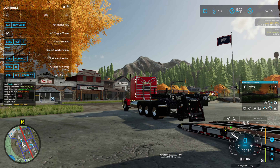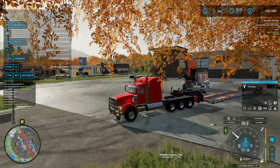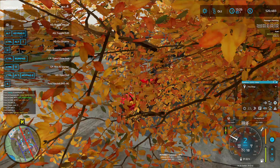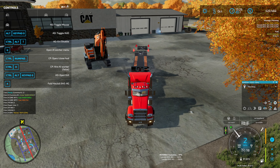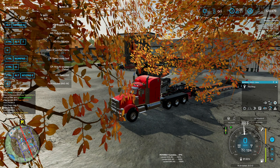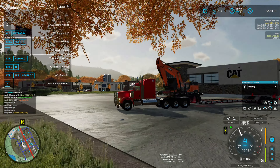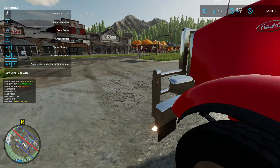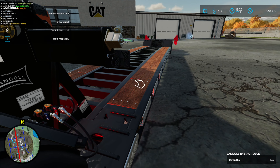So that will disconnect there - which is what I expected. Then if we reconnect our back axle. There we go. Now our middle axle is still up off the ground, but anyway it looks like this should fold out - doesn't it?